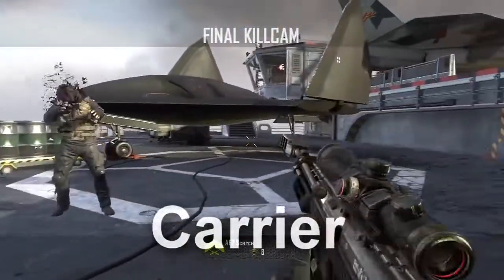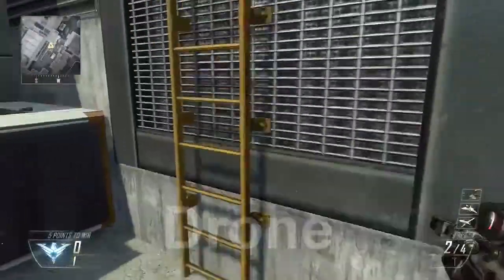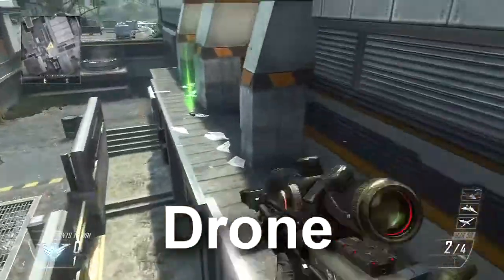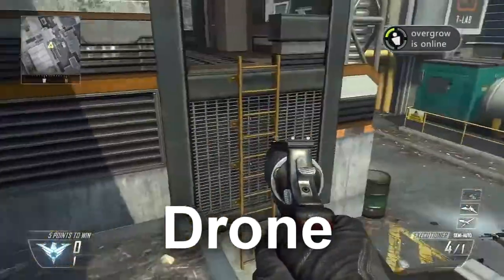There's really actually no other spots on Carrier. There's invisible walls probably everywhere on this map — they don't allow you to go on anything, which is really annoying. This next map is Drone, and there's actually two spots on it, but I like the ladder stall more, so I just use that one here.